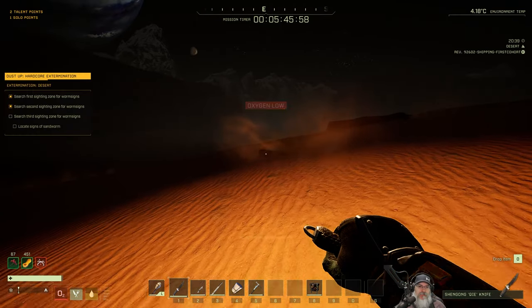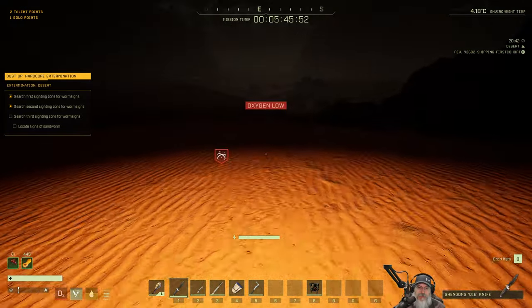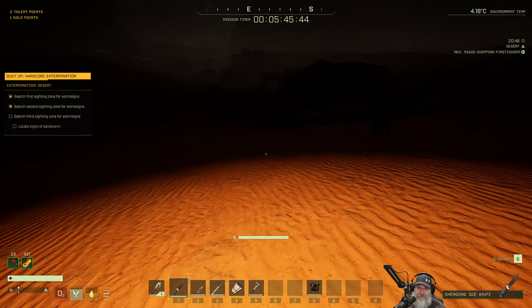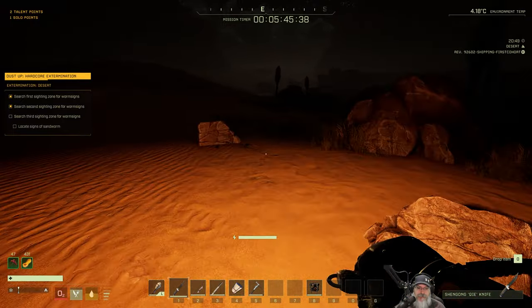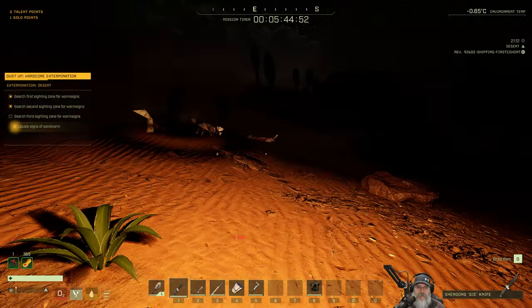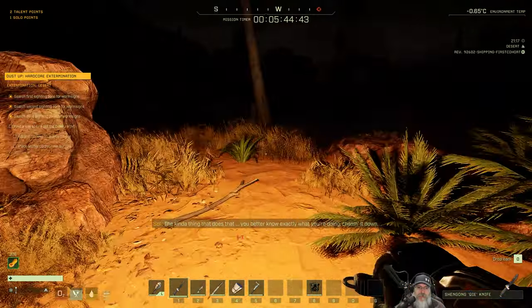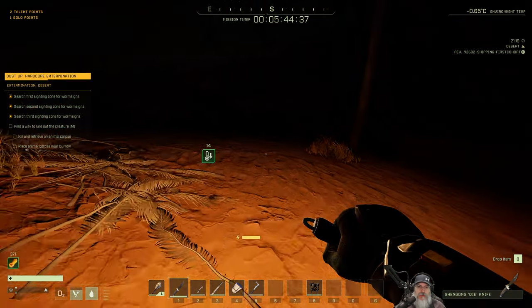We're going to start seeing cougars and pigs mostly, and we'll kill those until we get 20 fur so we can make the bedroll. I stick to the predators instead of the prey animals because predators come to us. And there's the third worm sign. Now we come down to the oasis and get some water — we're good to go on water.